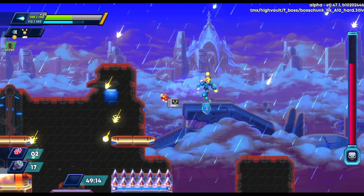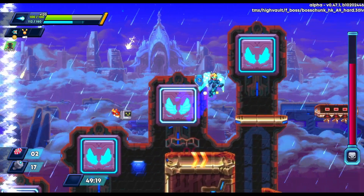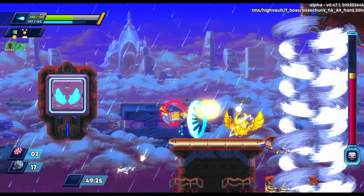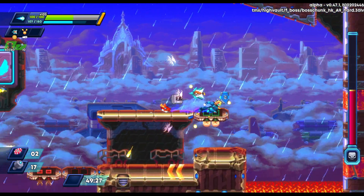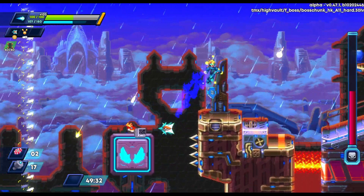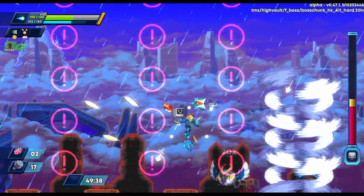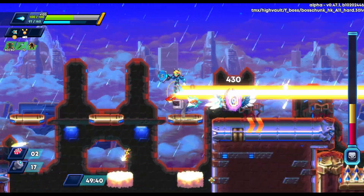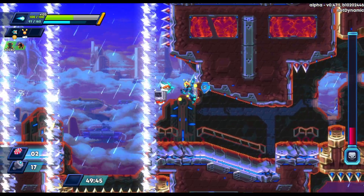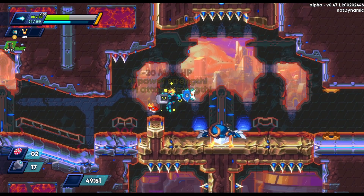We run in and Omega is just kind of running away like a coward, so we chase him down. We get some good damage in, he runs away again, and we're on the chase. Luckily we're pretty fast so we don't have to worry about getting caught in the tornadoes. We push him to the last segment, make quick work of him, and that's that level done.